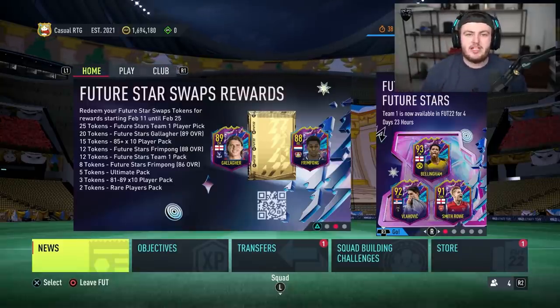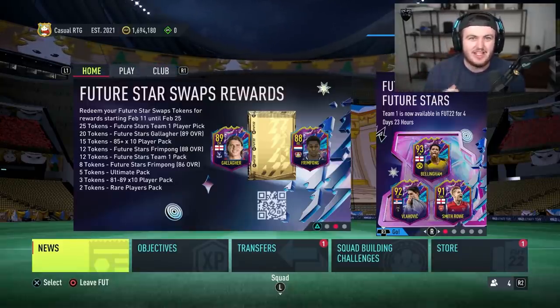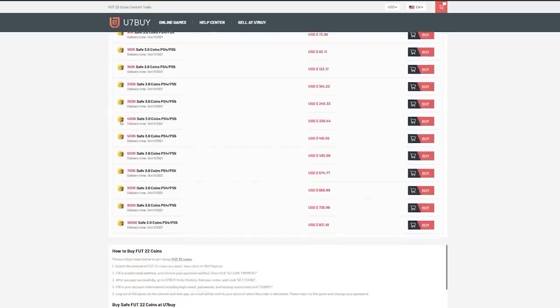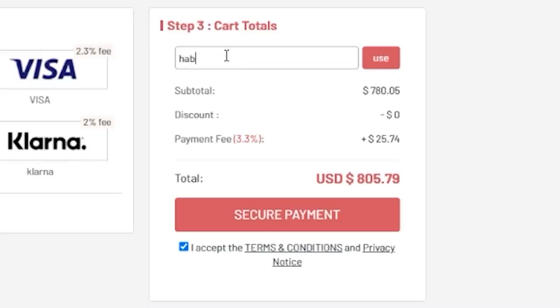EA dropped Future Stars swaps. We're going to be discussing how many tokens are available and what to spend your tokens on in this video. For cheap, fast and reliable FUT coins, check out u7buy.com. There is a link in the description, and use the code HABER to get yourself a discount on all of your orders.